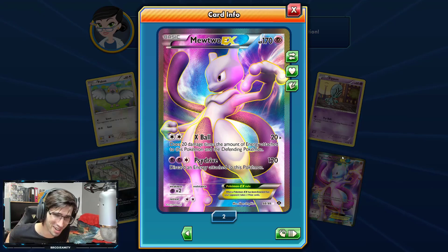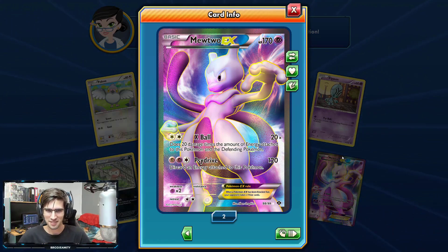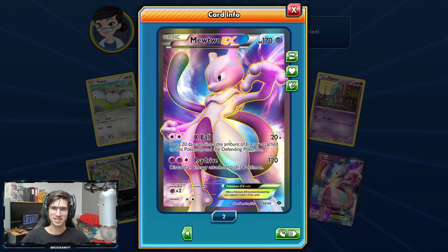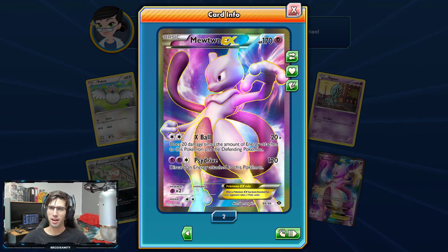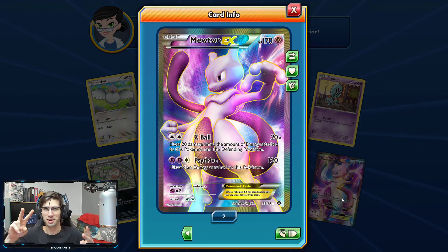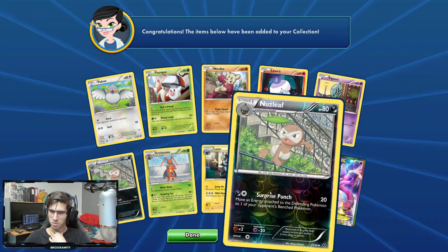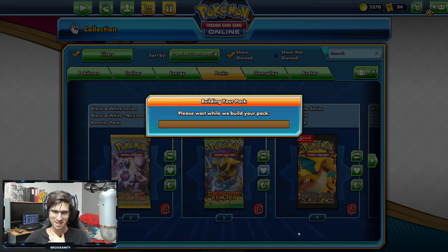We got another Nuzleaf — I went from having none of these on TCGO to now having two within 36 packs. What are the chances? I'm so done. Why can't I have one IRL though? I don't have one in real life, but now I've got two on TCGO. I was kind of hoping to get one from the box in the 20,000 subscriber special, but I guess two on TCGO will have to do for now.